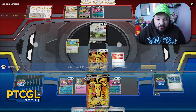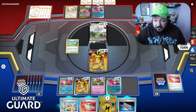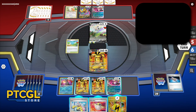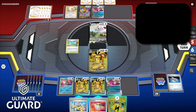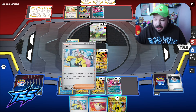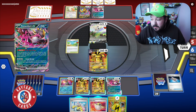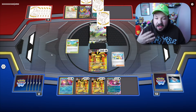I'll grab another Goldango — we're all getting set up here. Even though these aren't getting the full benefit of being in the active spot, we still have access to drawing extra cards during our turn. After we play the Iono, which is going to take us to six cards, I can draw a card and then draw three cards with Fesundipity, bringing me up to 11 cards. I'm hoping that's enough to find the five energies I need to knock out the Arceus V.